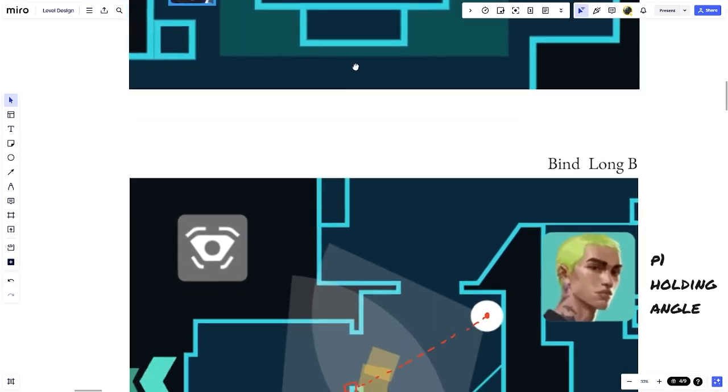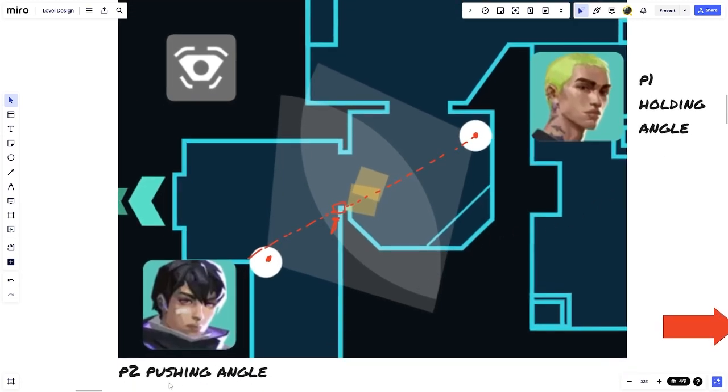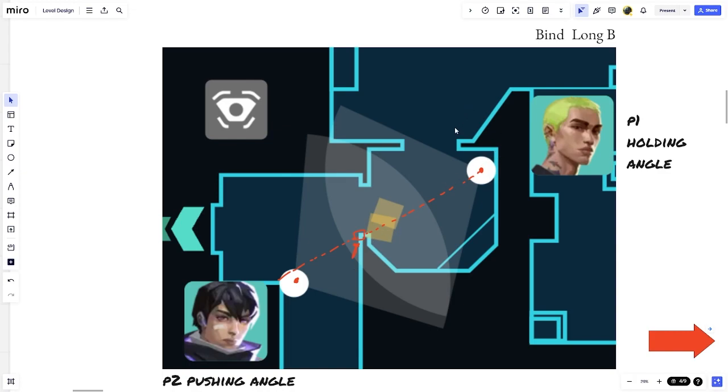Now let's go into a scenario that happens fairly often. Our hero Gecko shows up again on defense, labeled P1, holding the defensive angle. Iso is P2 and he's pushing the angle. This is happening on Bind Long B — just a stone's throw from our last example. The vertex here is the wall, and you can see that Gecko is holding the wall, which gives him a little bit of an advantage. Gecko is further away from the wall, which is important.